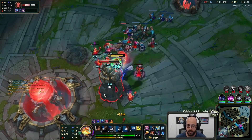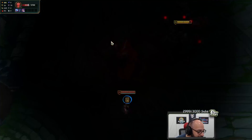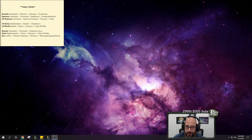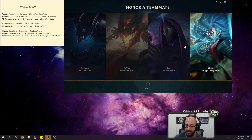I got the bonus damage against towers. GG baby. You press R and right-click — yeah, that's what I figured. On the play in the mid lane. I'll take it, man — that was good.